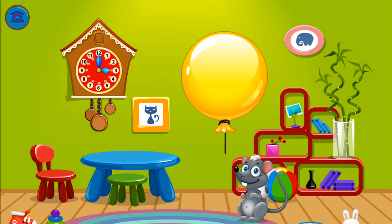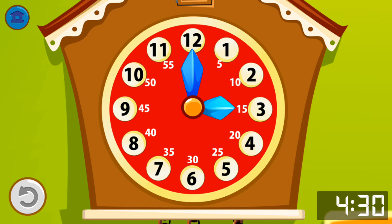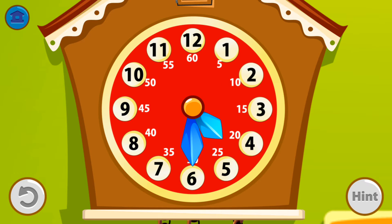My cheese is inside the balloons. Pop it out. Set the clock correctly and Cuckoo will give you a pin. Let's practice setting the half hours. Set the time to 30 minutes past.